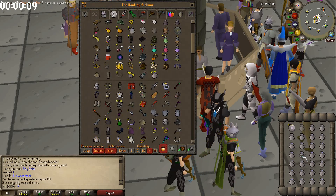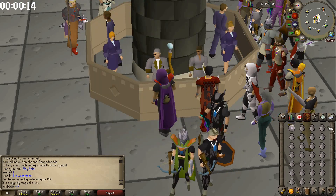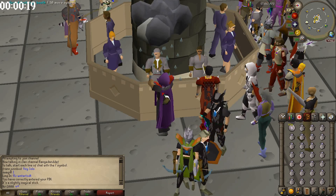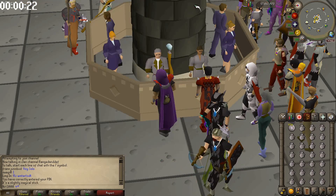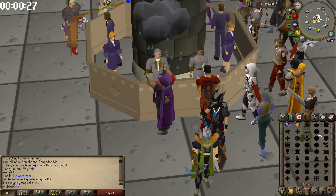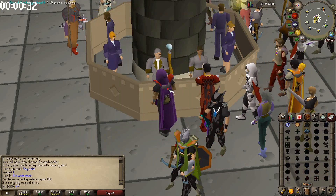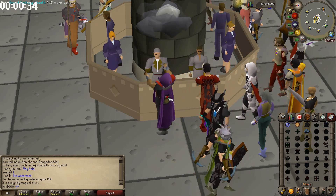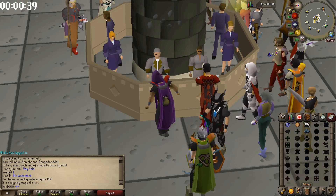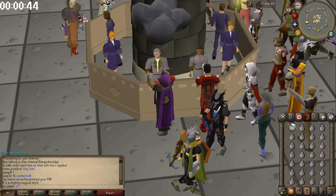Yes, it fills all of them — that's interesting. I set it to 'all.' It looks like you can't bank during the animation, so you're forced to sit through it. The method is: cast Humidify, then spam click the bank until you're let back in.